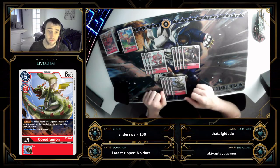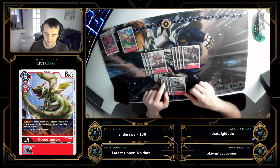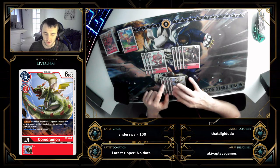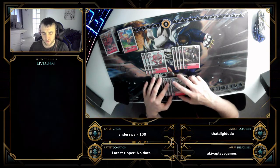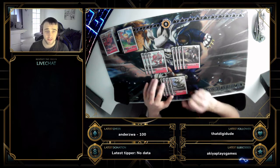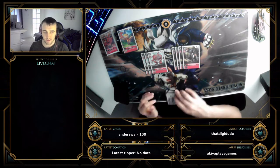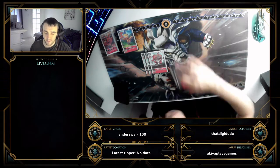Four Coredramon blockers are needed. This deck has an interesting matchup into rush, and things like this do help — and Crez playing out a blocker from its effect is always nice. It's a really good idea in the deck because it stops you from being completely rushed down. So that's 11 level fours.